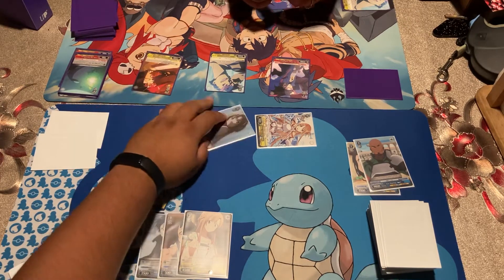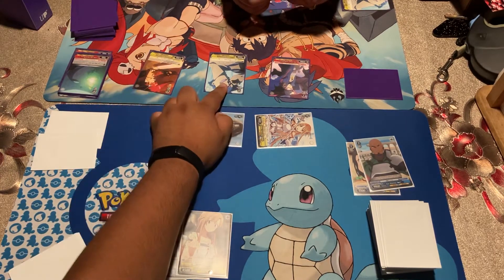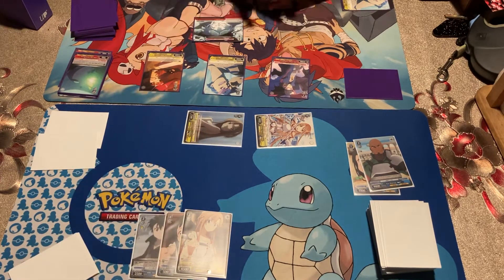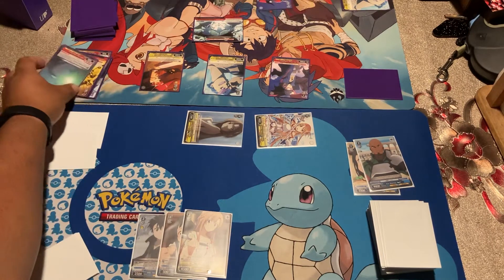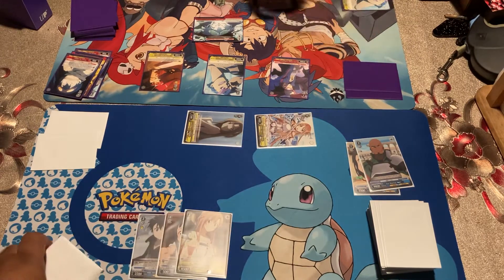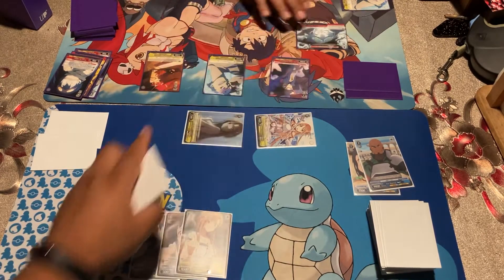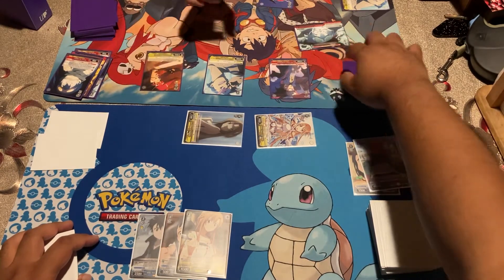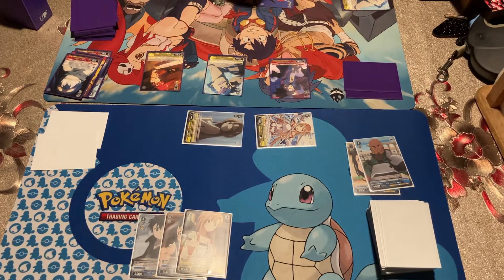So you're gonna put a red card in your waiting room to your stock — your stock face down here, sorry. And then you get to — so this goes over here. When this card is placed on your climax area from your hand, choose up to one red card in your waiting room right into your stock, and all your characters get plus one soul until the end of turn. Oh, all plus one soul, okay.